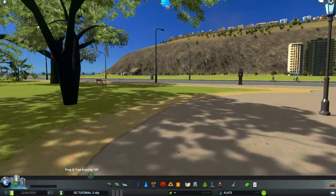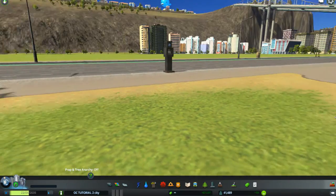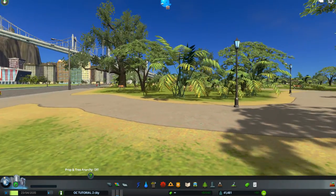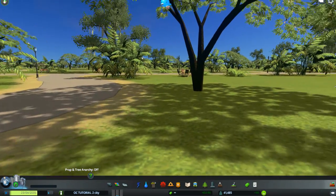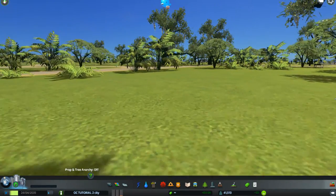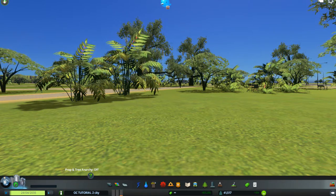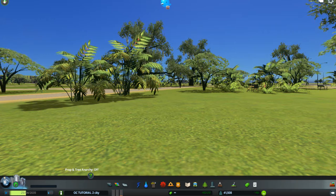So just to give you an idea, this is what it was like to walk through the park the long way, and that's one of the larger ones. Now I'm going to take you to a game where two other parks have been created with this same collection, the flowing fountains collection, and show you what those look like when there's a smaller park created from it. I'm going to put you on hold and we'll be back in a second in the other game.